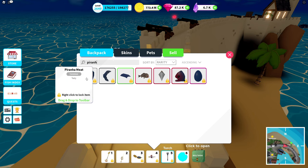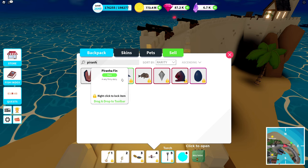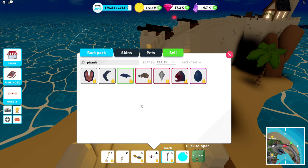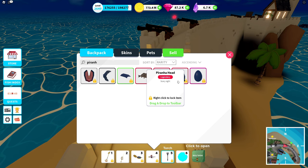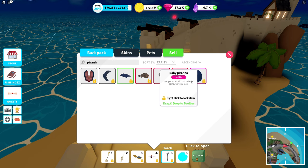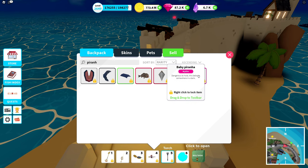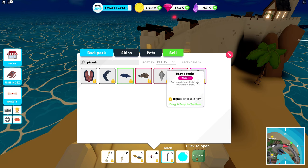We have piranha meat, which is the common piece; the uncommon is the piranha tail; we have a piranha fin which is rare; we also have a piranha tooth which is legendary; and a piranha head which is also legendary. And of course the one that everyone wants — at least many do — is the baby piranha egg. I have one in the aquarium, we can go take a look at it a bit later.